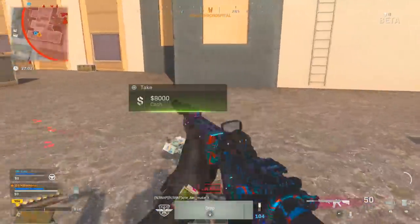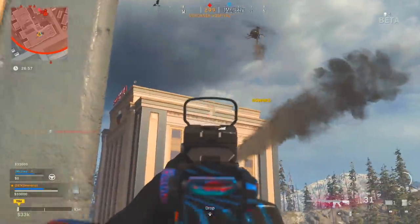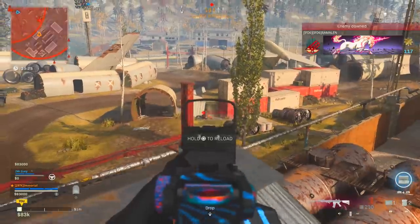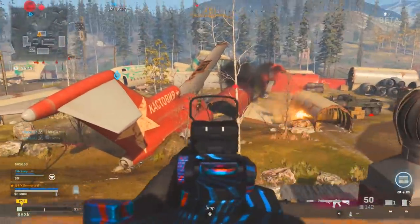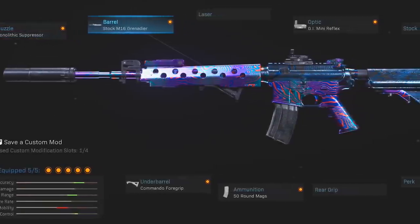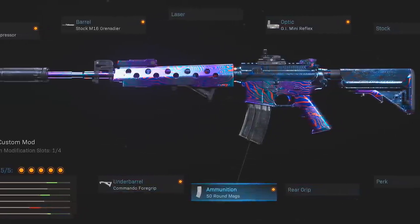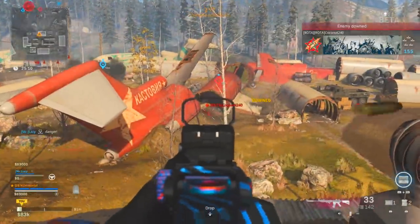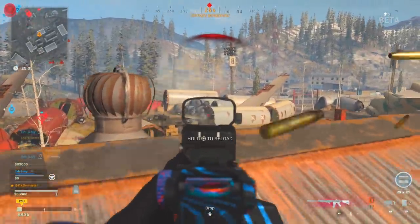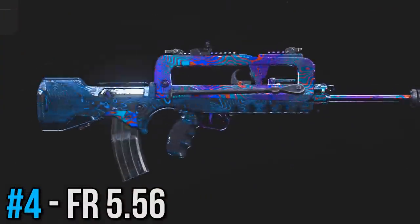Now we've got the king of the rifles, the M4A1. Pretty much ever since day one of Modern Warfare — not even just Warzone but the entire game — the M4A1 has been the top dog, and in Warzone it is definitely still a contender. Here we've got the Monolithic Suppressor, the M16 barrel for better range and control, the GI Mini Reflex, the Commando Foregrip, and your choice of either the 50 or 60-round mags.